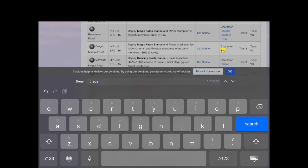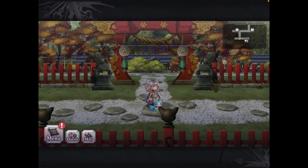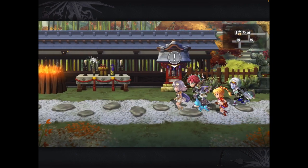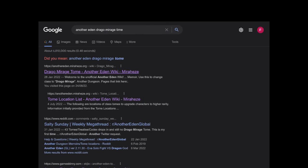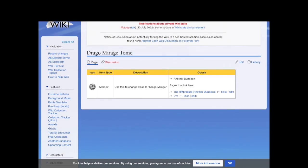If you search for Eva, for example, you'll see that her VC Graster is the Drago Mirage Proof. While still in the present Garuela Continent, go to the Cat Shrine, walk up until you find the table with a little gift on it. Find the weapon of your unit — in Eva's case it's a staff — then head down to see the Drago Mirage Proof. Click on it to see that you need 10 Drago Mirage Tomes to unlock it. To find where to get those tomes, Google 'Another Eden Drago Mirage Tome' or whatever tome you're looking for, click on the first Mirahez link, and it will tell you which dungeon to farm — in this case, Riftbreaker's Another Dungeon. You then need to keep playing that dungeon until you eventually get 10, which can take some time.